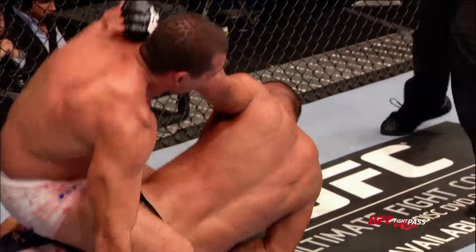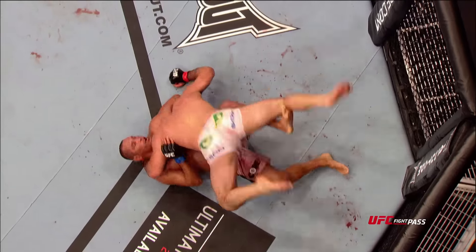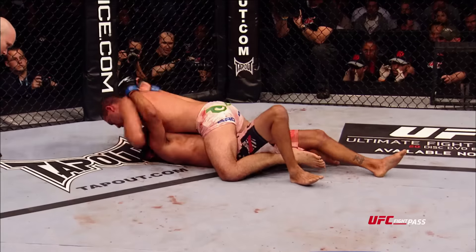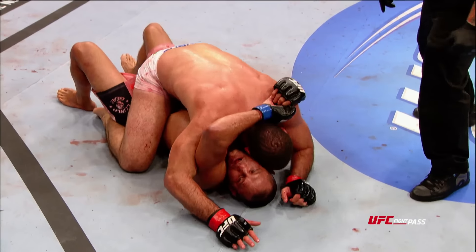Henderson trying to protect himself, trying to get out of this position. Shogun's trying to maintain the mount — he lost it! It was a testament of how much heart those two have and how much they always fight with. If it goes the distance, what a tough job our judges are going to have. It's inspiring to see two guys that are both a little bit older just keep on pushing, keep on fighting.